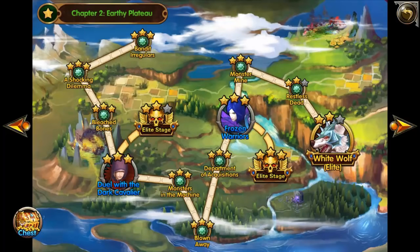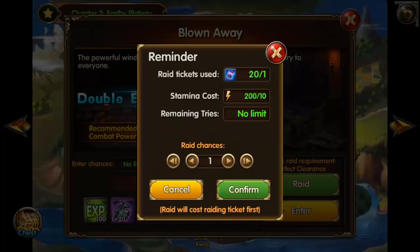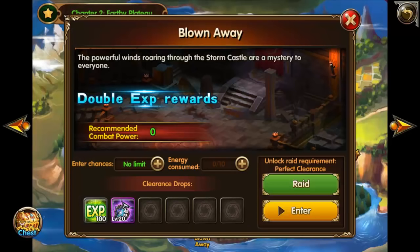If you go to chapter 2, there's a map called 'Blown Away' where you can get a shadow necklace as a drop. It's best to do this when you're getting double drop rewards, but I'll show you - you don't even have to run it manually. Once you free-start it, you can just raid it. I'm going to the max amount, which is 20 times using 200 stamina and 20 raid tickets. If you don't have raid tickets, it only costs one diamond per ticket.